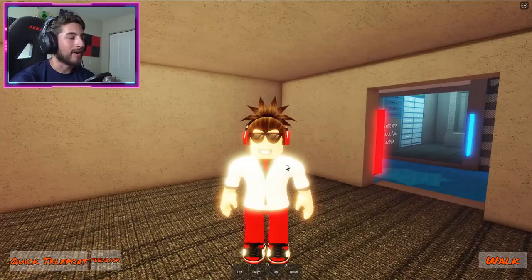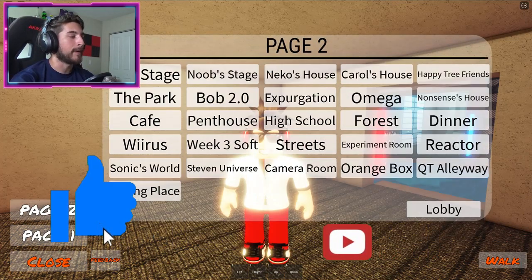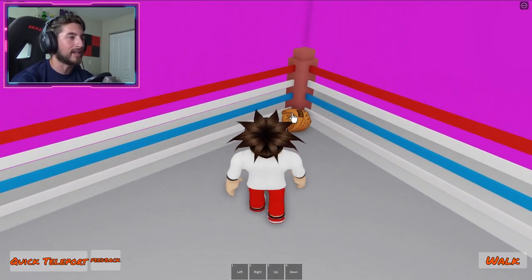So to get this one, go ahead to Quick Teleport and then go to page two. Go to Boxing Place, close your map, turn to your left, and there's gonna be a boxing glove right there.